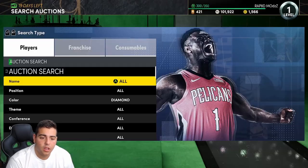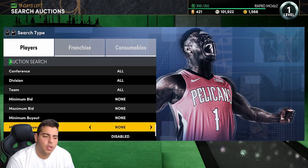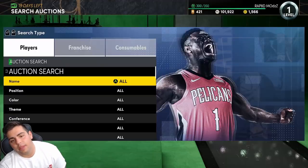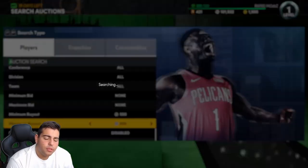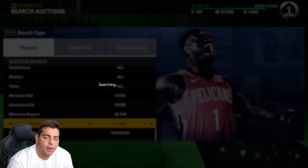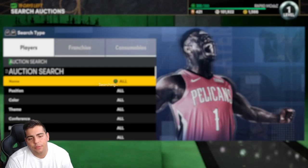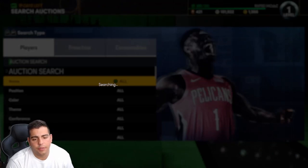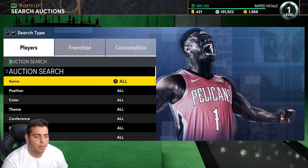My favorite snipe filter other than the pink diamond filter is 600 MT refresh. Whatever pops up, you just have to buy it. Pretty much whatever pops up, even if it's a bronze, you can probably make around 100 MT. You could put it to 650, or keep it at 600 and just hope something pops up. This filter is very hard to get a snipe on, but if anything Ruby or higher pops up, you're going to make MT — if you get an Amethyst, you pretty much double your MT. Since it is coming towards end game, this is probably one of the better filters.